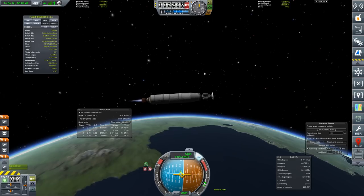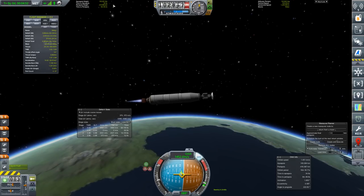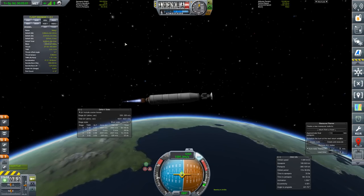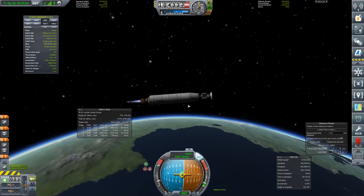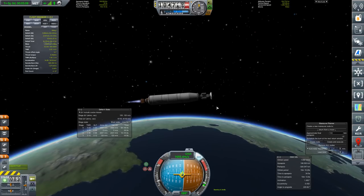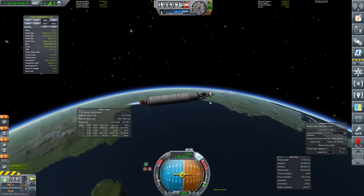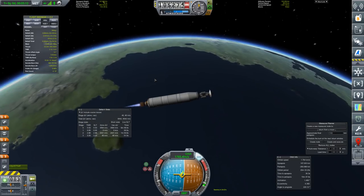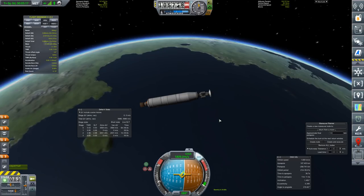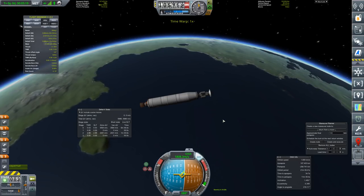We can increase speed a touch to bring apoapsis time down. Our periapsis is coming up quickly — it's stuck at 34 seconds, which means we should be fine to get into orbit. We'll be running out of fuel very shortly, but we've planned for that. We do have another stage — our injection stage for heading out of Kerbin's orbit across to Duna. And that's that stage out of fuel. Let's get rid of it — it should drop back down into the ocean since we're not in orbit yet.